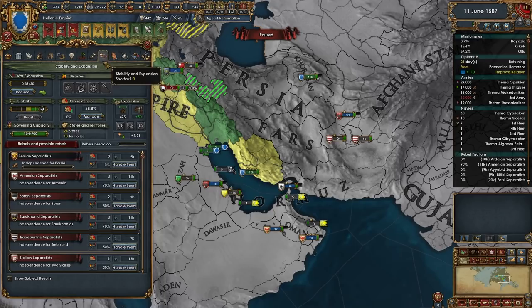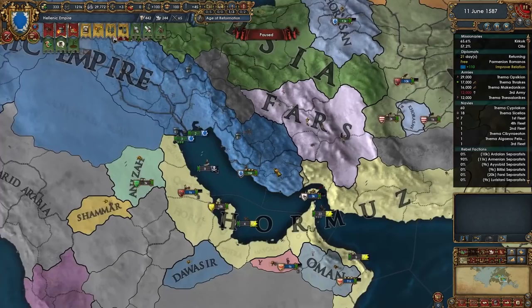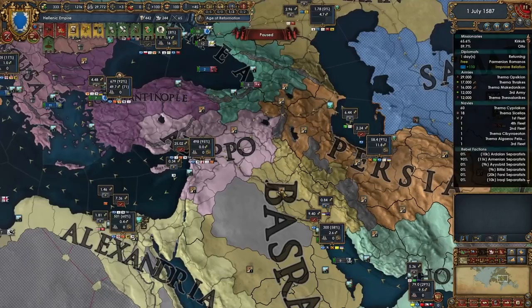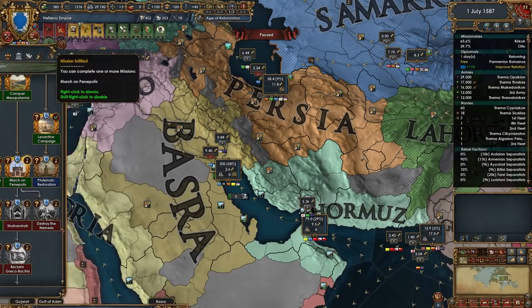Let's go into policies and get rid of this one to get the extra mil mana. Those guys will be suppressed over here and that should give us another merchant - and it does, plus some, which is great! Then we'll be able to steer from over here. Mission done in Laoclea which is at 53 dev.